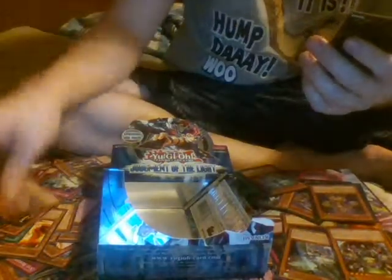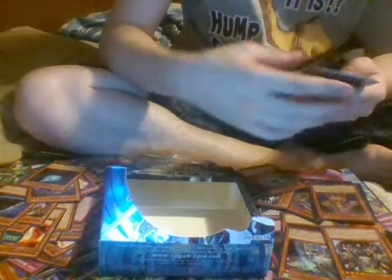Super Defense Robot Elephine. The Umbral Horror Uniform. XYZ Revenge Shuffle. The Bujingi Warg. The Umbral Horror Will-O-The-Wisp. Super Defense Robot Elephine. Underworld Fighter Balmung. XYZ Agent. Kuja Kuja Ku. Mecha Phantom Beast Colt Wing. And the last card in this pack — Intercept Manto.